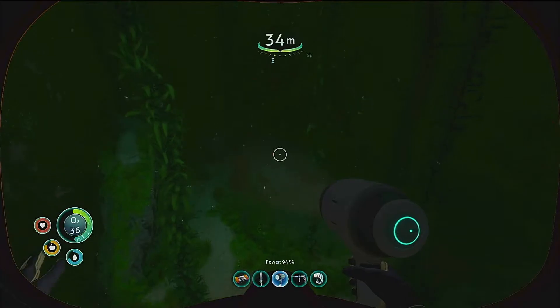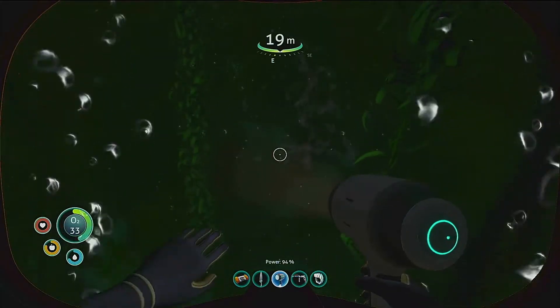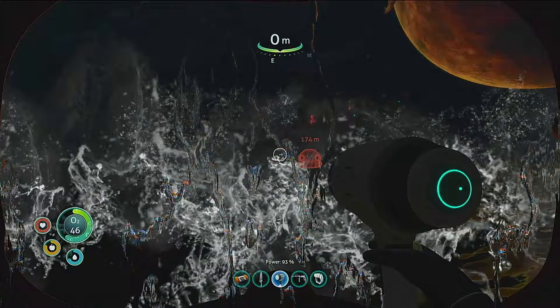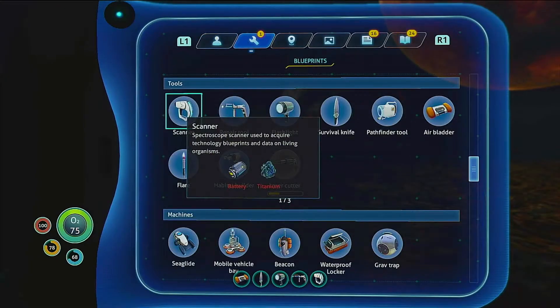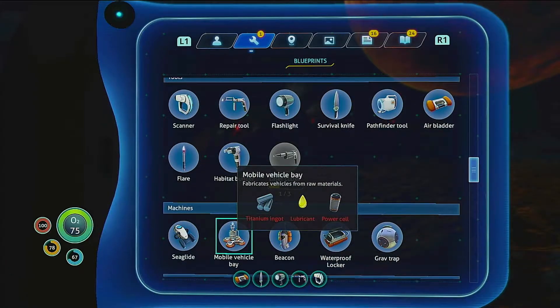I'll get as many as I can because I need lubricant for the mobile vehicle bay as well. I think I need a fabricator — or constructor, one of those things. It's not a habitat, but I'll make it anyway just in case. Computer chip wiring.